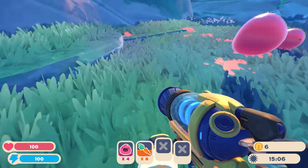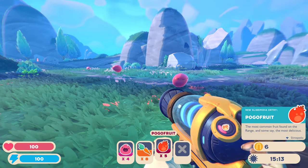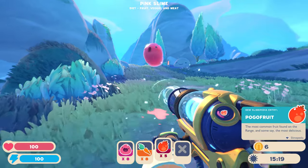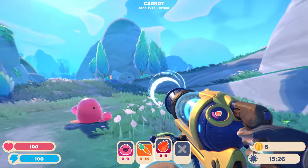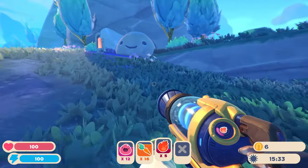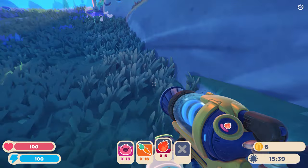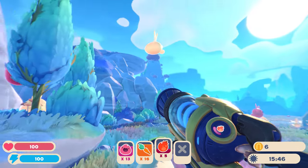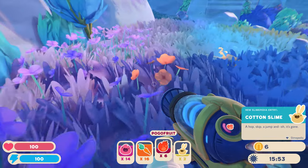I saw something planted somewhere. Gofruits — they do look like pomegranates. I will farm your entire species. Carrots. There's got to be a reason to have tons of them, right? Surely. I can fit 13 in one exhibit — I don't see a problem with that. They'll get over it. Hello, it's a bunny rabbit. Come here — Cotton slime! I love them, I love them so much.